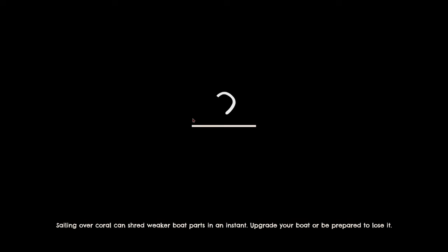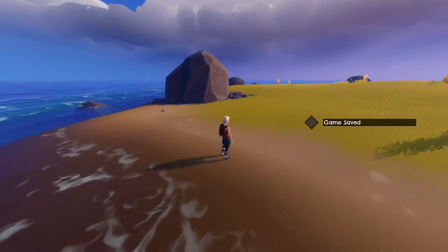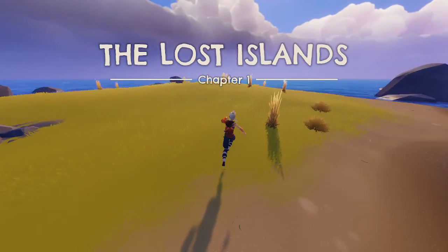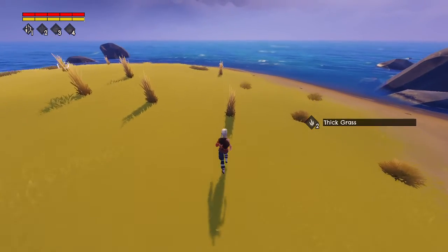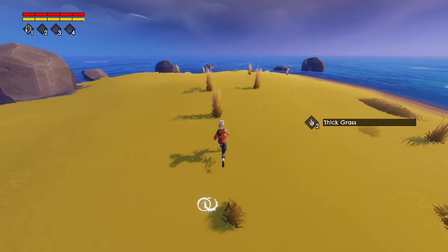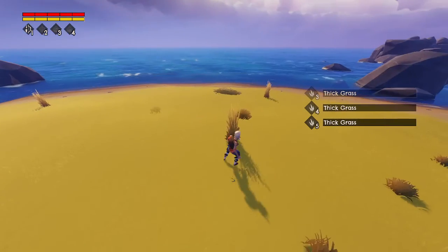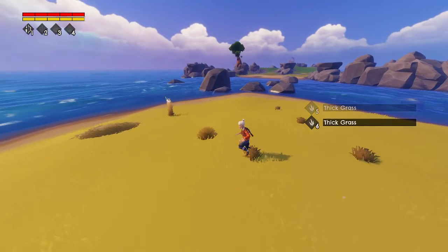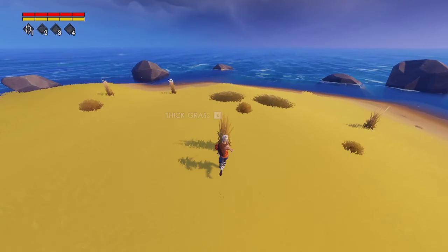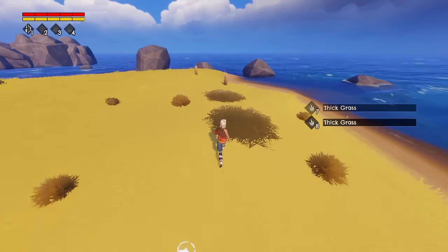Come on, load game - I don't want to sit here and wait all day. Hold E to skip - I want to skip. Oh, this is where I spawned. Thick grass! Two thick grass, I'll get that. I'll get all the thick grass so I can craft a pickaxe. I'll dismiss the tutorial because I kind of know how to play now. I might go over to that island again after I get these thick grass things.